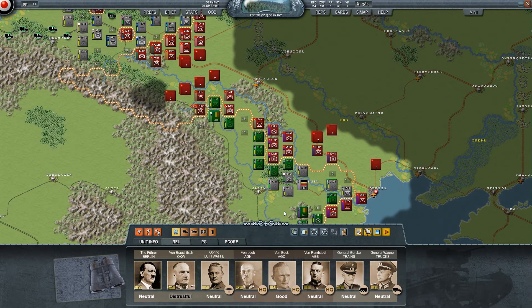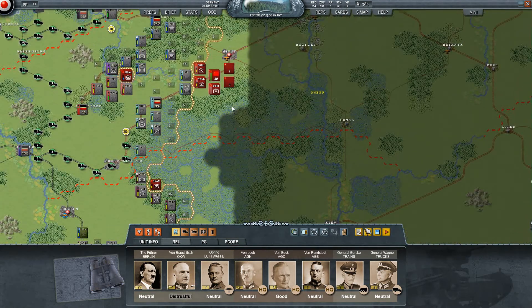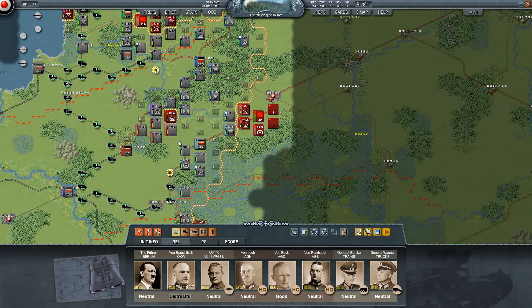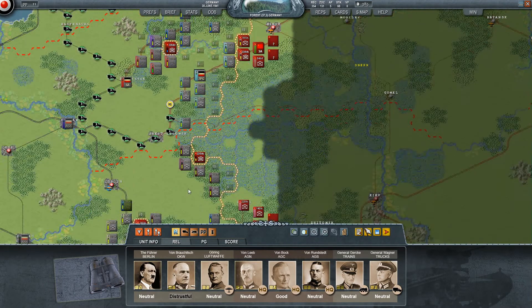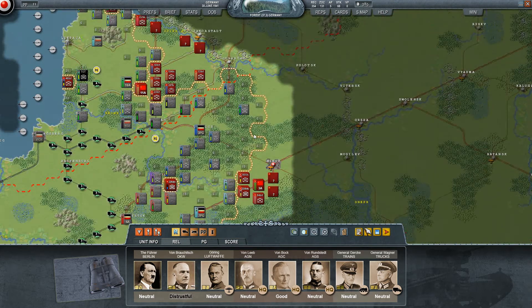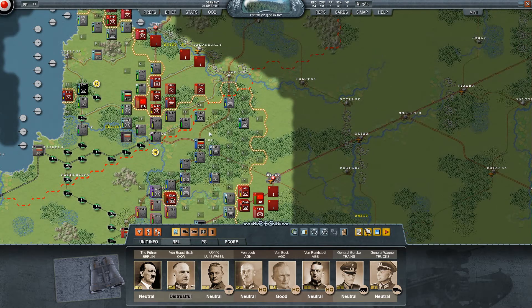I wonder how much I can do to get von Brauchitsch to love me more. He wants to see results and the results are pending. Many results are pending. We are almost there with many of our things. Brest-Litovsk is right here - it's in the middle of everything, and it's right on the way to Minsk too. So we're gonna be awesomely well-stocked. I should have picked Vilnius. Damn it.